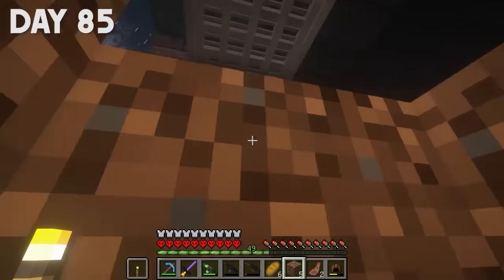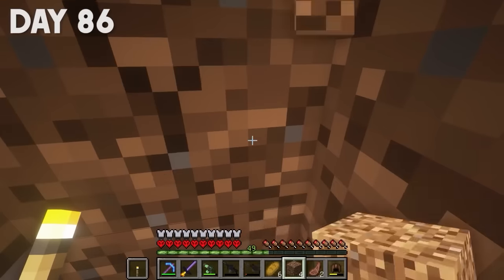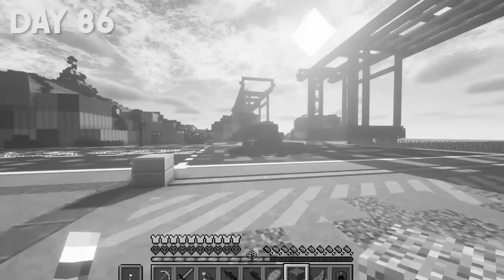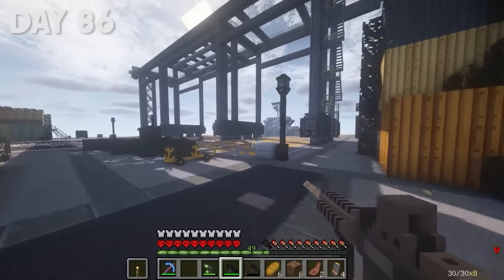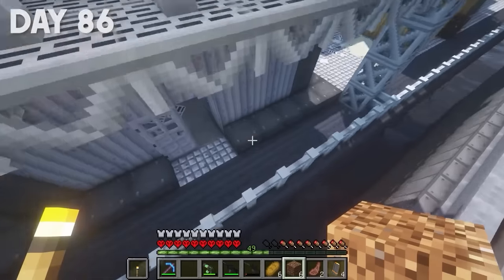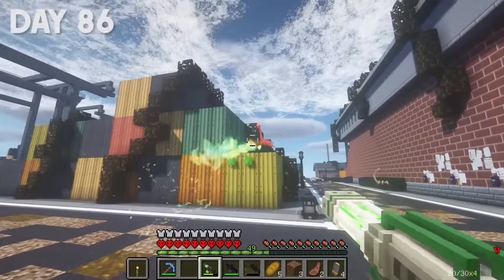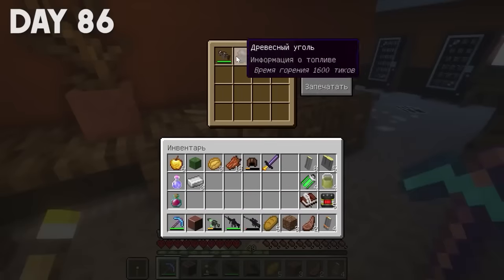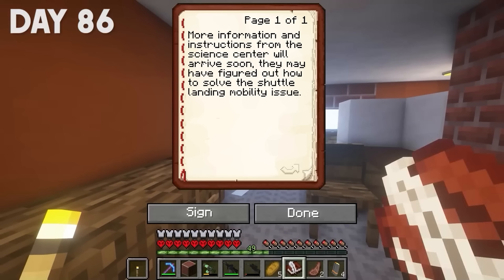I have some quartz dirt — I'll close everything and wait for the morning. Good morning friends! Let's leave our shelter. Good news: the tornado is over, and it's good because I almost got swept away yesterday. Our task is to loot here as much as possible and see what kind of location this is. Here's the port — some kind of boat, it seems. The locations here are pretty interesting and these scorpions are especially interesting. I ended up in some kind of abandoned building of the port administration and even the Cosmodrome as a whole. I found a note: more information from the science center will arrive soon — they may have figured out how to solve the shuttle landing mobility issue.